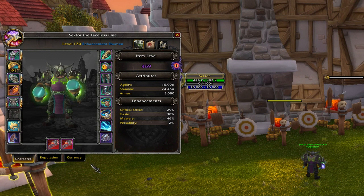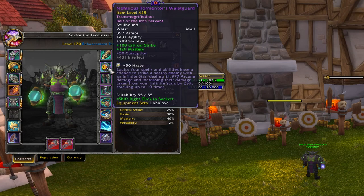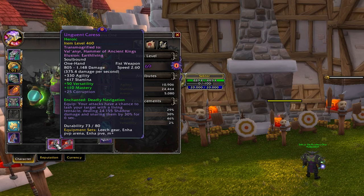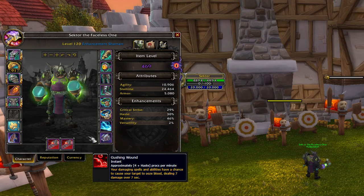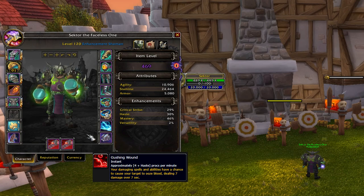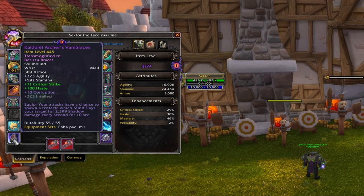For corruptions in raid or single target: the best is Infinite Stars rank 3 — unfortunately I only have rank 2. The second best is Living Tentacle from Ra-den, and I have two of those. The third best is Gushing Wound, which I still don't have after three or four months into this patch. The fourth is Mind Flay, which I have on boots and bracers.